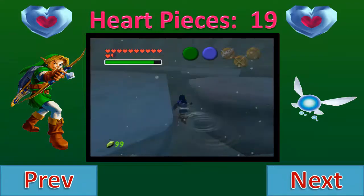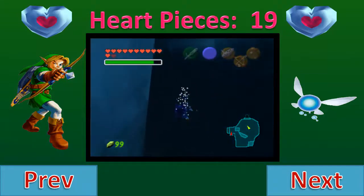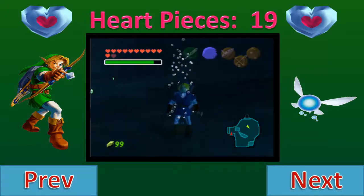If you want a nice fancy free one, once you go through the ice cavern just pick up an extra bottle of blue fire while you're in there, bring it back and free the King Zora, and he will give you a free Zora's Tunic, which is kind of nice.